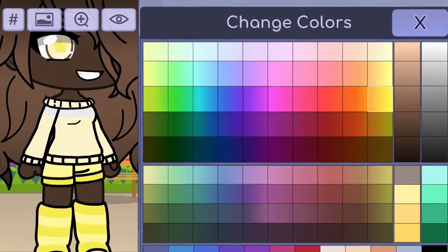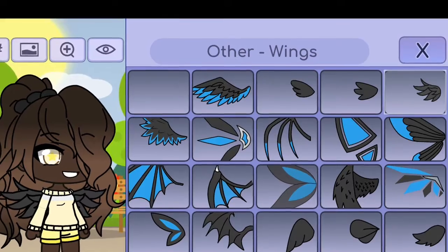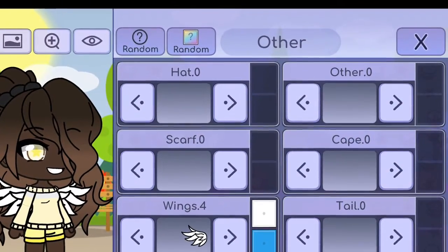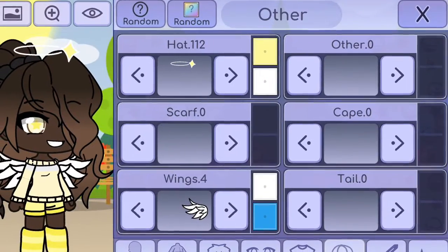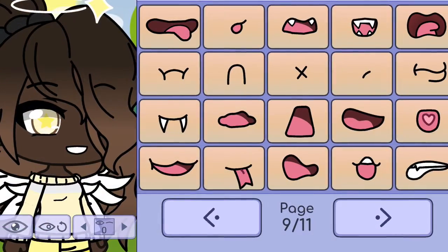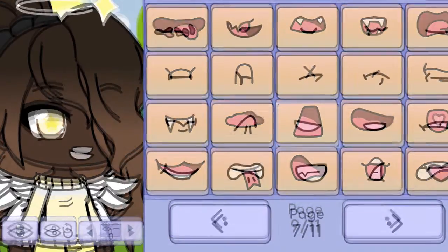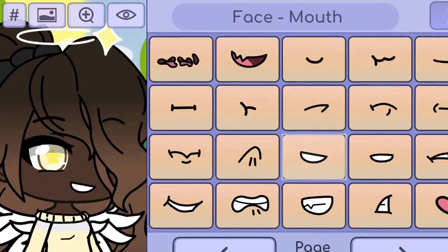So we've got the stockings. And here are the little angel wings. I did not make a video on how it looks for me, but the wings are colored white and the halo is colored white and yellow. So we're going to put the smile on — it's this one.